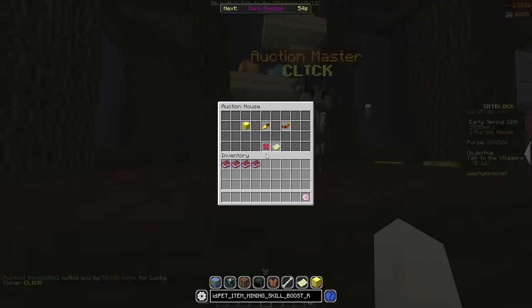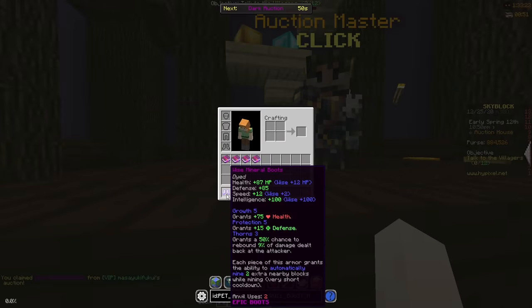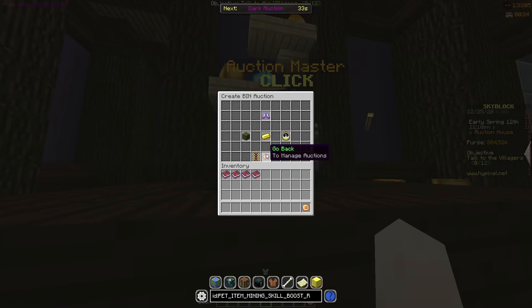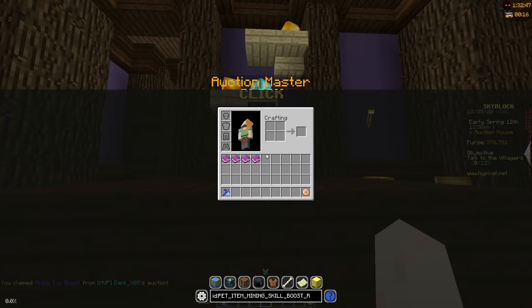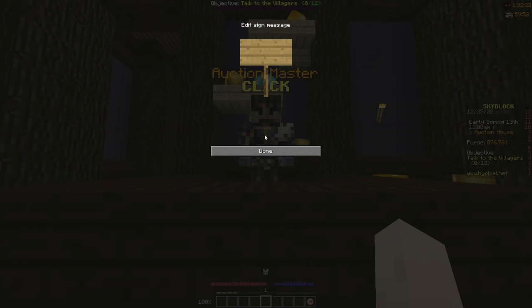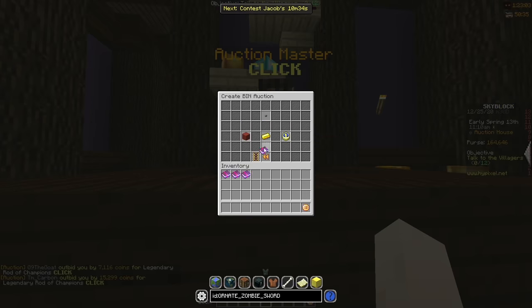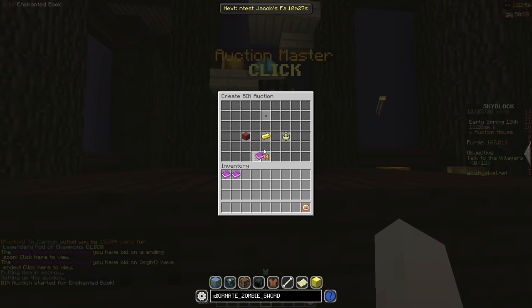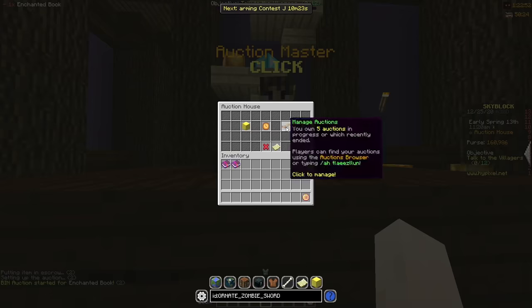By the time I'd bought 4 wisdom books, some other items I'd bid on had ended too. I sniped a pair of mineral boots for 440k — at the time way under value — so I put them up for 770k. I also won a mining XP boost for 550k, about a 100k profit, so I put it up for 650k. I noticed the price of wisdom books was going up quite a lot, so instead of buying more to combine into a tier 5 book I just sold the ones I'd already bought for about a 50k profit each — a lot less effort and definitely easy money.